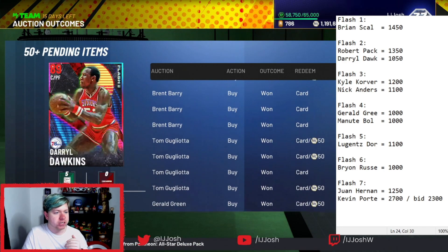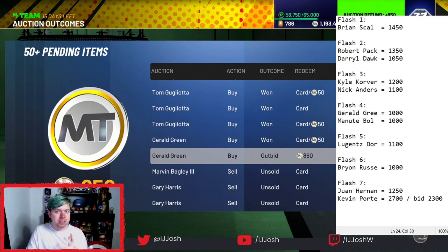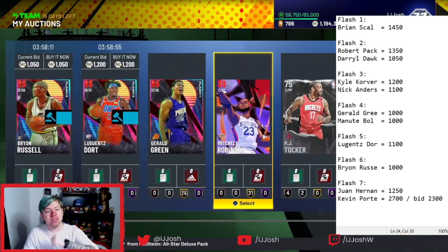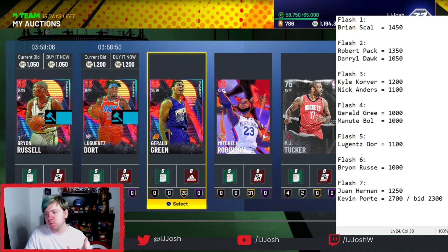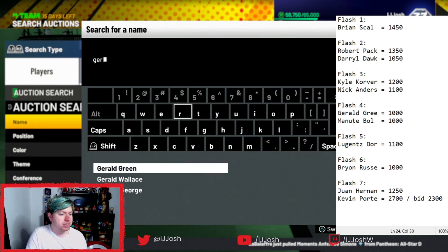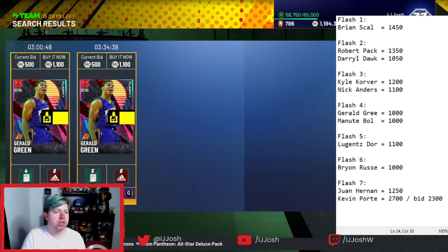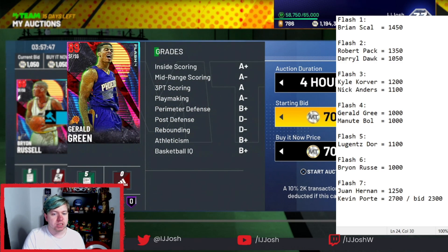Take note: do this once the new super packs come out. As scummy as super packs are, people do buy them. For Gerald Green at 1000, I'll list for 1050 because he's a card people want — he can dunk, slash, and shoot. His price can shift ever so slightly. As you can see at 1100 and it's been up for an hour, I'm just going to list for 1050 because I'm already making a decent amount of MT off this card.